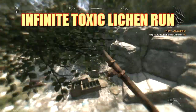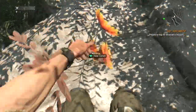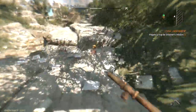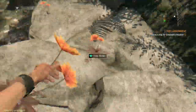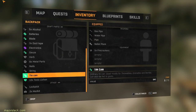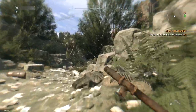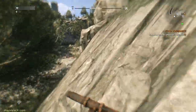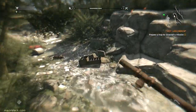Number one: infinite toxic lichen run. You can harvest as much toxic lichen as you want just south of what I'm going to call Dr. Zare's safe zone by doing exactly what I'm doing here. Just follow around on the rocks on both sides of this ditch and harvest all the toxic lichen, then go right back to the beginning and do the whole thing all over again. For some reason the toxic lichen here keeps respawning instantly — I've never discovered any other location in Dying Light where plants will instantly respawn like this. So take advantage of it.